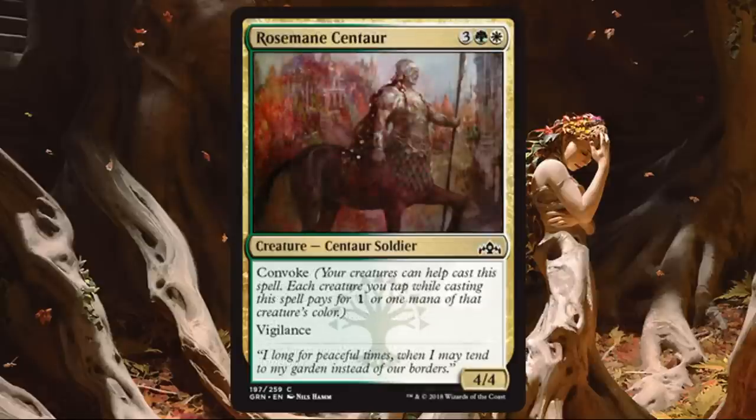Rosemane Centaur. A solid Convoke card with Vigilance — and we've talked about how Vigilance works well with Convoke. A 4-4 for 5 with Convoke is good economy. Even if you play it for 5 mana straight, it's still pretty good. Knock down that cost a little bit here or there, and it's even better. Convoke isn't the be-all end-all — sometimes you'd rather attack with those creatures or need them as blockers — but having the option is always nice. This is a very good common you can find later in a pack in draft, and plentiful enough in sealed.